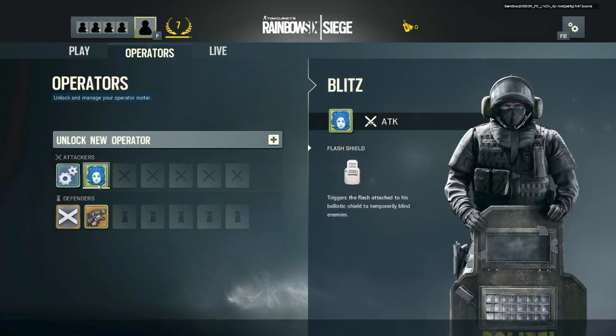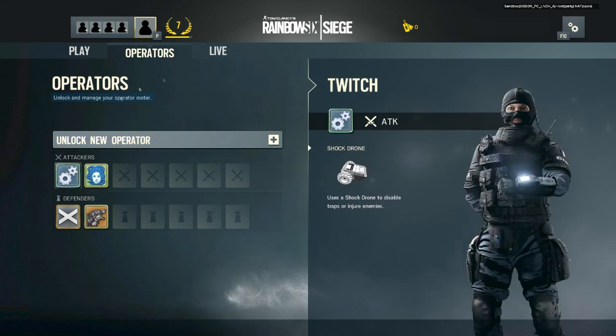So far what I've got are these two attackers: Blitz and Twitch. Blitz is amazing — he's got a shield with a flash on the front. You can flash the enemies and stun them for a little bit while you push up with your shield and gun them down with your pistol. Really cool, one of my favorites so far. Then there's Twitch — she's got a shock drone that infiltrates during the match, disables any electronics in the way, and scouts the area. You can also shoot at defenders with the shock drone, though it hardly deals any damage and is more of a harassing-type drone.